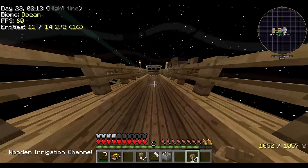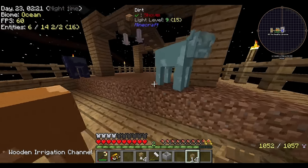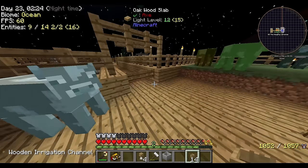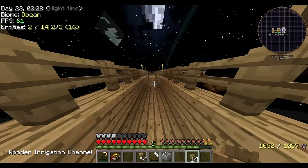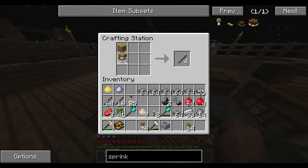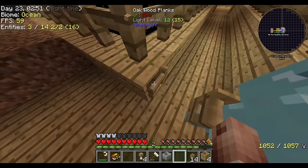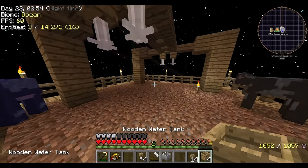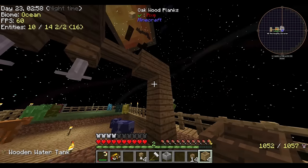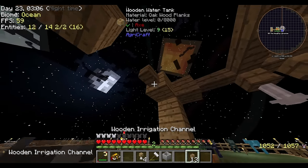So I think this episode, Tyler, we need to start working on our mob system so we can start getting all our drops going. I also wanted to make some more water buckets actually. We'll make four of those just to be safe. We'll go one, two, three, and four, and then we'll connect our irrigation channels.